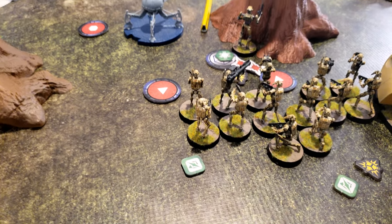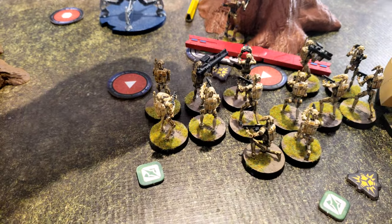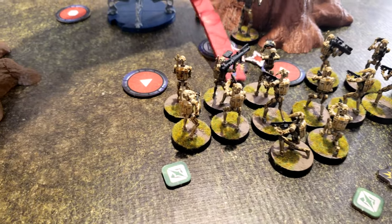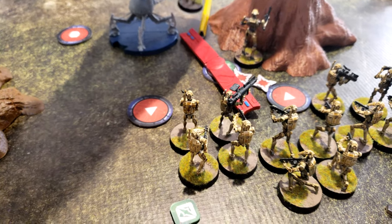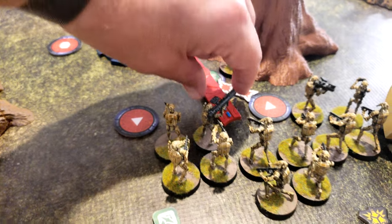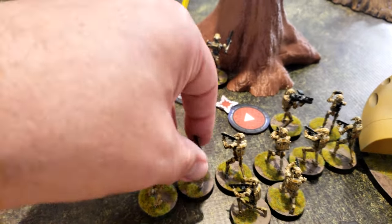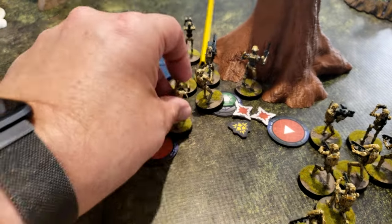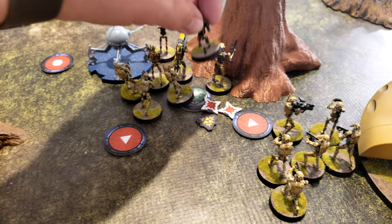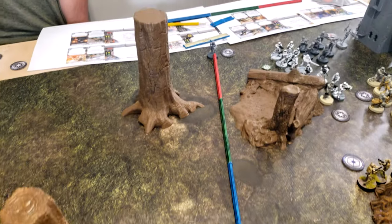Activate these B1s. They are going to move — killing a lot of B1s — up to here. And then they fire their rocket at Veers.